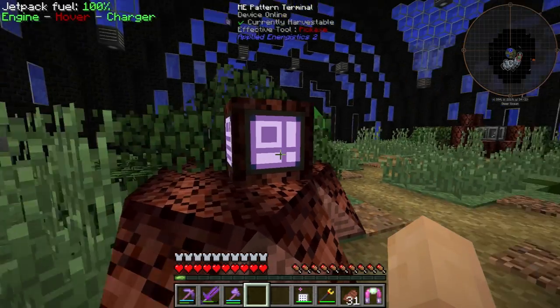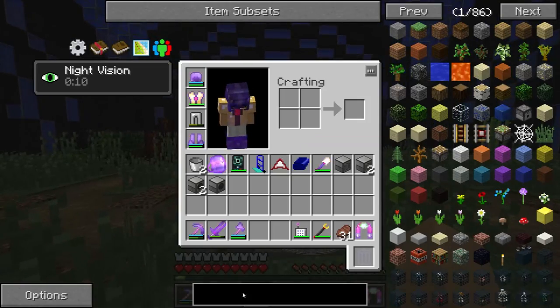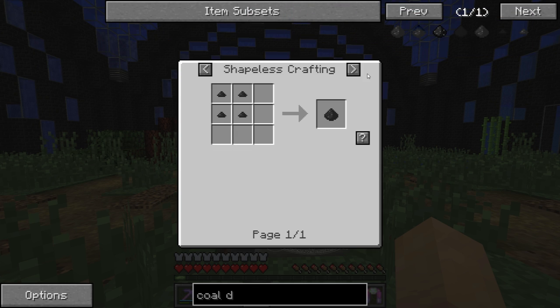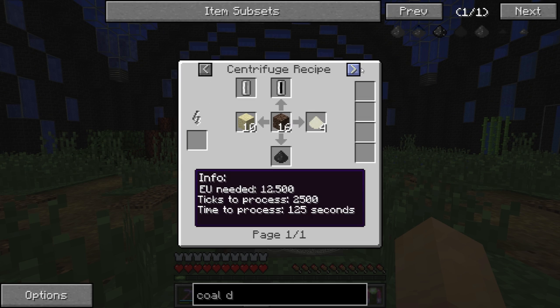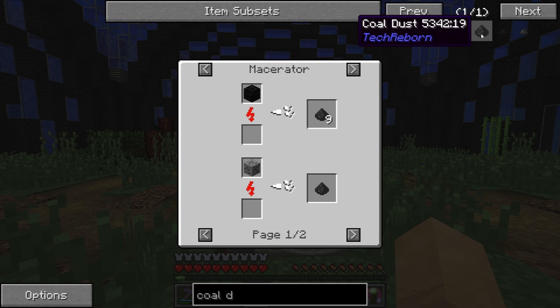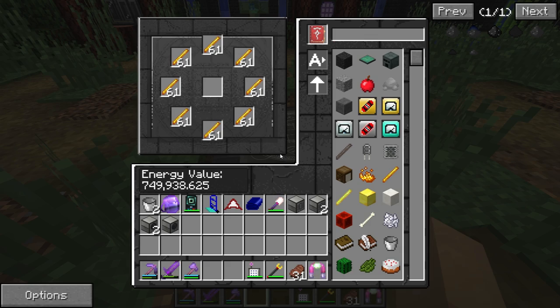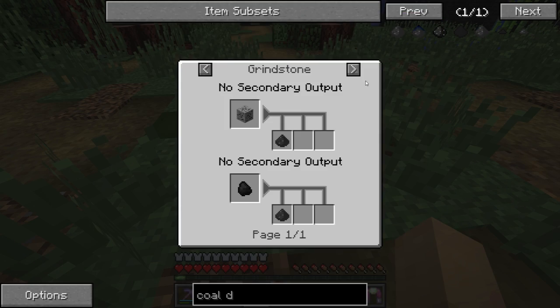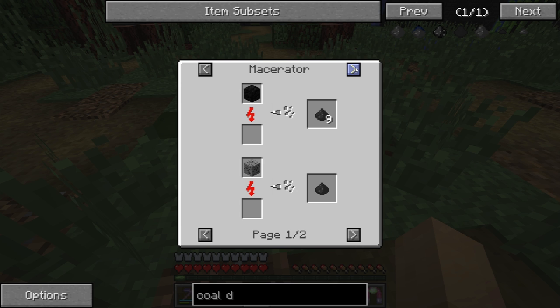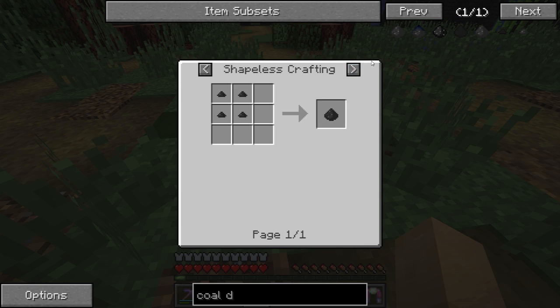Coal dust is definitely not automated at this point in time, and maybe we should automate it a little bit more because we can. We could set up a quick sag mill to get some more coal dust — but wait, we have it as the tech reborn coal dust. That is not good. Coal dust from industrial craft — so no sag mill there. We can't use a sag mill; we might have to set up a pulverizer, but that's going to give us the industrial craft one. We'd have to set up a macerator, or look at the tech reborn side and maybe automate that a little bit more.